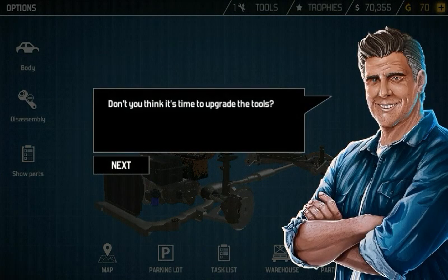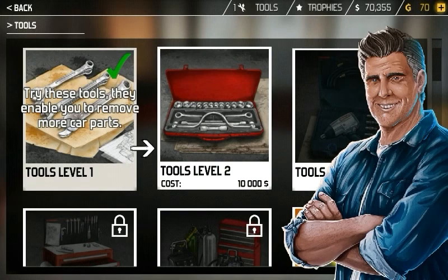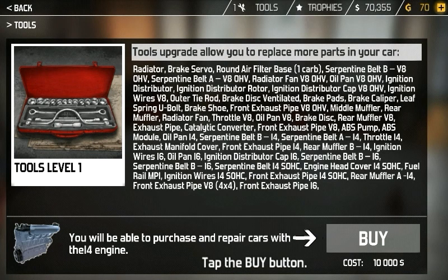'Don't you think it's time to upgrade the tools?' — the tools button. 'Try these tools, they enable you to remove more car parts.' It gives a list of the parts we can now replace — I'm not gonna read them off because there's way too many. We're just gonna buy them.